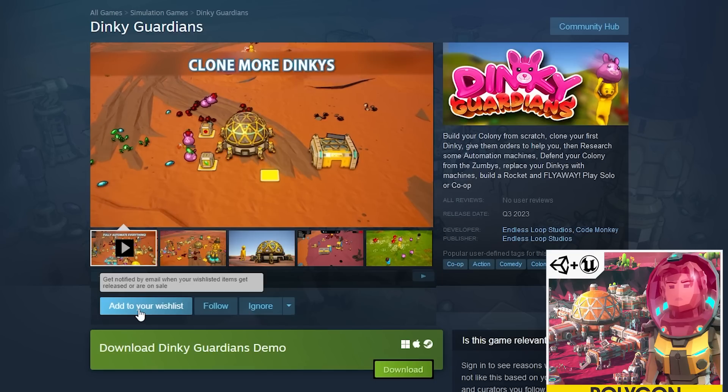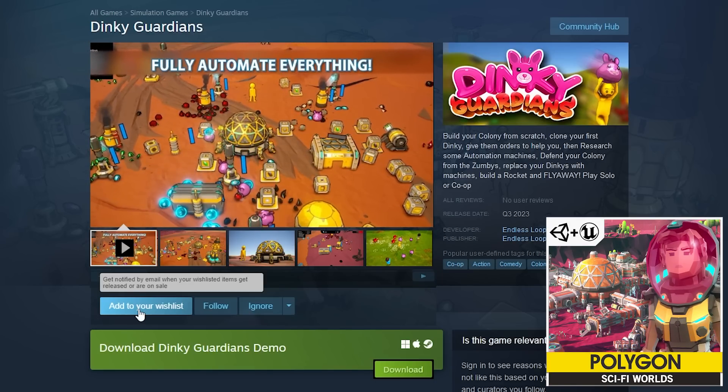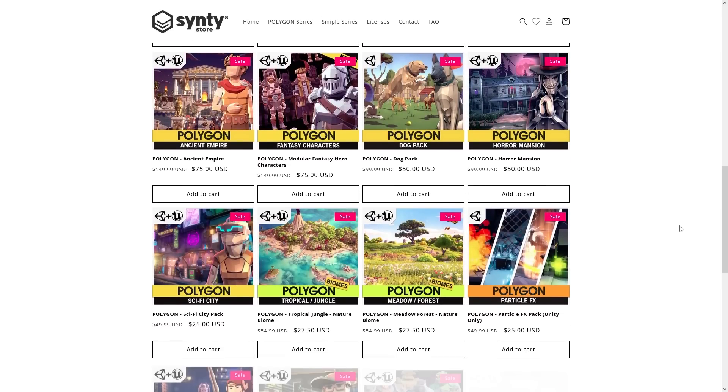For example, I'm using the Sci-Fi Worlds pack in my upcoming Steam game Dinky Guardians — go ahead and add it to your wishlist. With all of these packs you can build essentially an infinite amount of games; you can use them in any type, any genre.